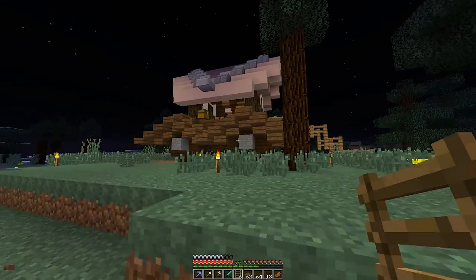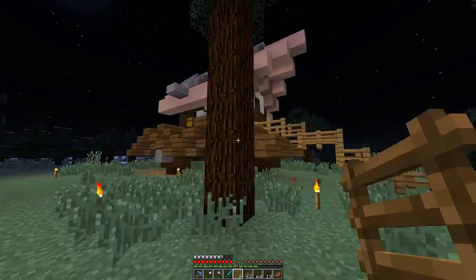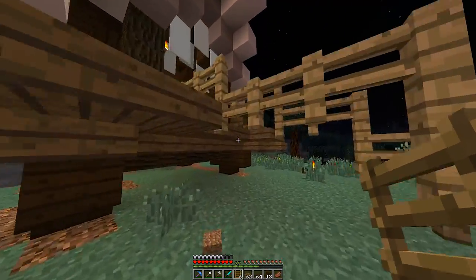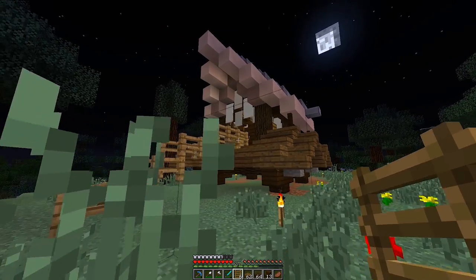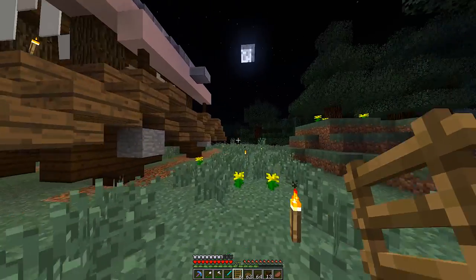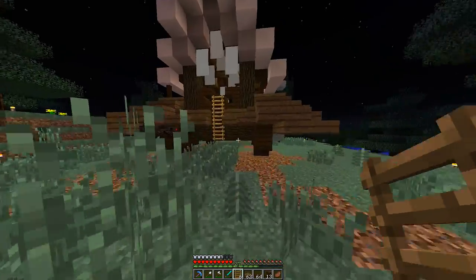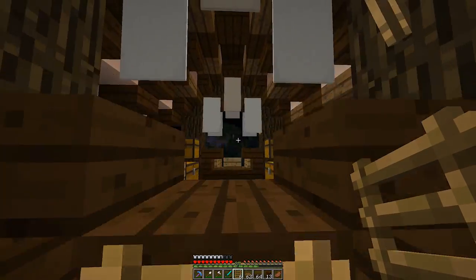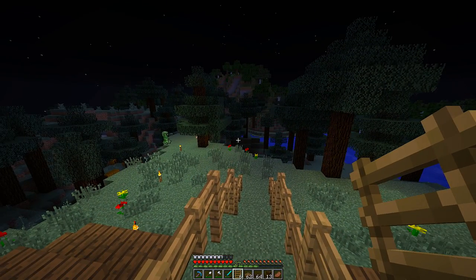There we go — we've got our beautiful wagon all set up and ready to go. Let's take a couple of shots where we can see the details — I think it's looking pretty good. We've created something kind of fun today, something a little different. We don't usually make vehicle type things, so this was a fun build. Once we get some more supplies, we'll be able to do a little bit more, and of course the landscaping around it. Until next time, my friends, this has been Good Times with Scar — I always really appreciate you guys taking the time to watch my videos.